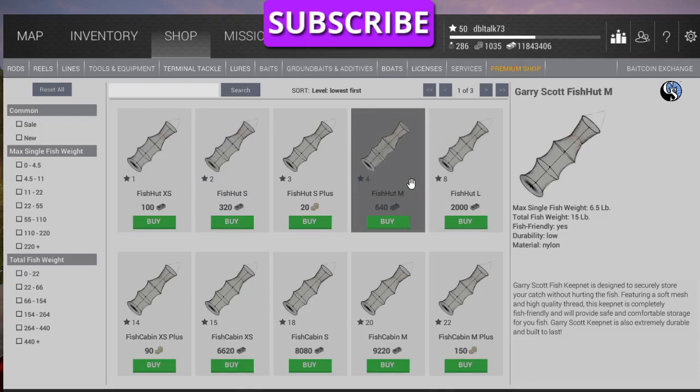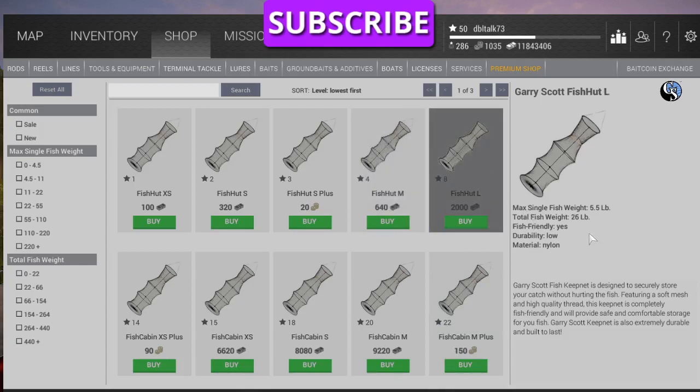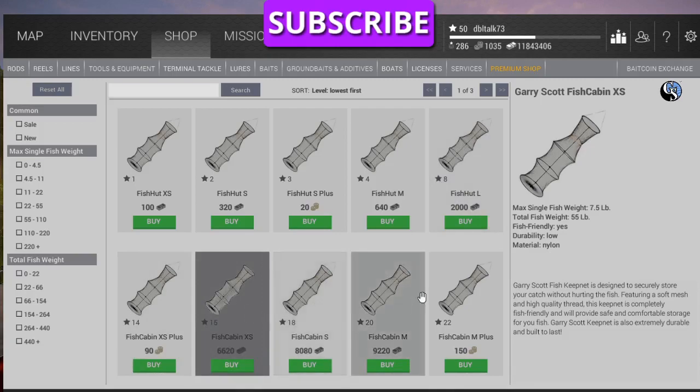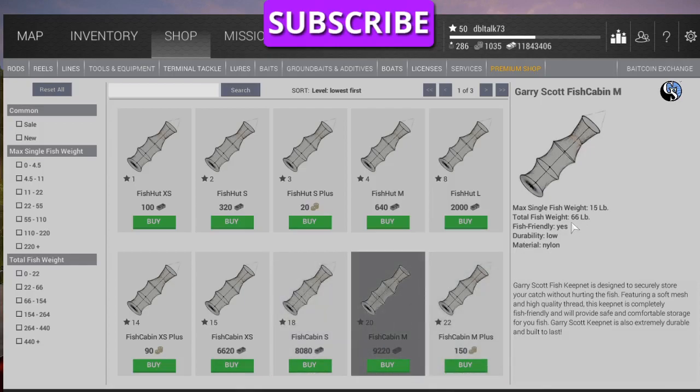When you get to level four, you got 15-pound total weight, six and a half pounds. You're still in Texas catching small fish. But when you get to level eight up in New York, you get 5.5-pound max single weight, 26-pound. Now you're going to fill that up with about eight to ten fish, but that's okay. It's only $500 to extend each night up there, so you'll have enough money. Just stay there and grind. Each time you move up in levels, like level 15, you get a 55-pound. Level 18, 55-pound, but you've got 11-pound fish. Level 20, fish castle M, 66-pound.